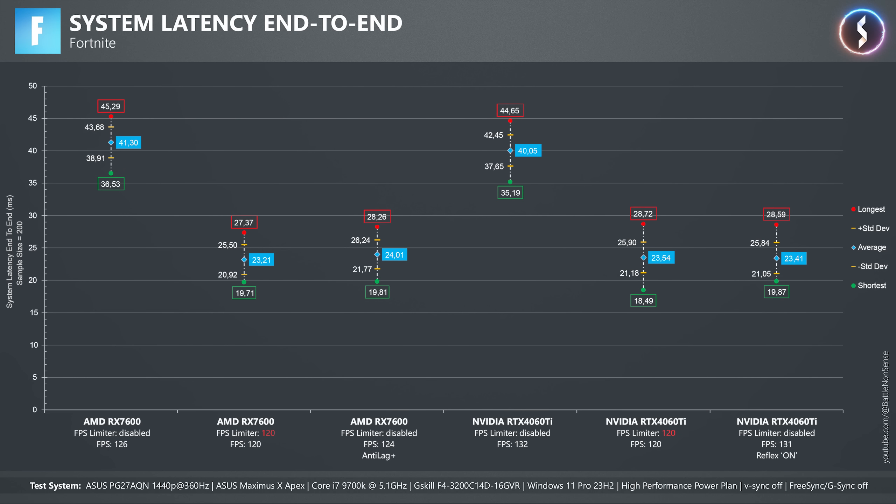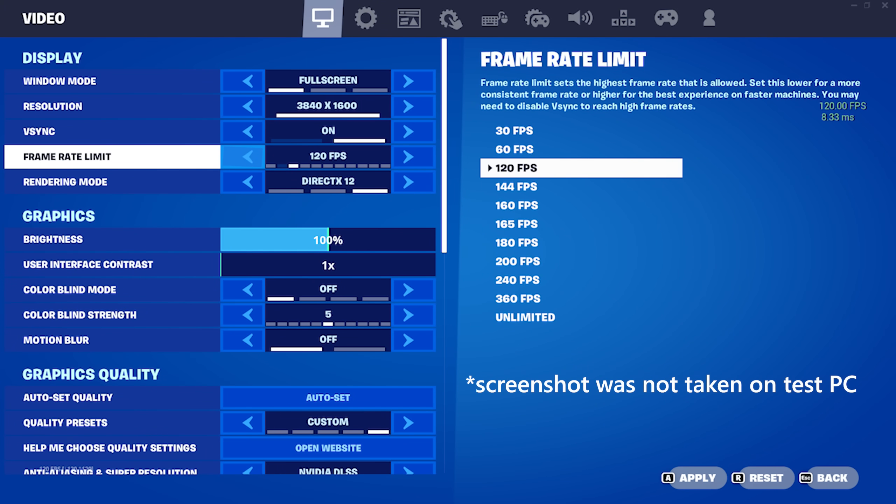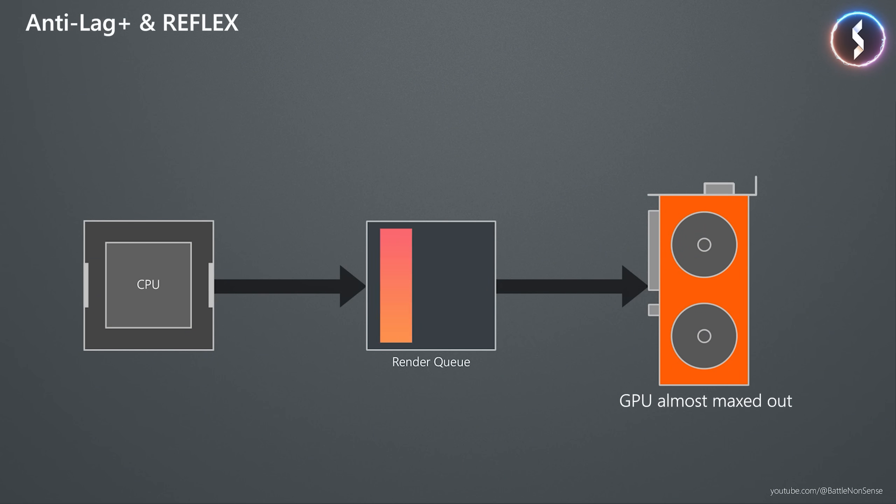Not every game comes with a built-in frame rate limiter, and those which do might only offer a few presets that reduce your frame rate significantly. More importantly, the frame rate limit set inside the game is static. If your PC cannot always maintain that frame rate, your graphics card will get maxed out occasionally, causing a sudden spike in system latency. You can think of both Anti-Lag Plus and Reflex as dynamic frame rate limiters, which constantly adjust the limit to operate your GPU on the razor's edge of almost being maxed out, maximizing frame rate while avoiding that system latency bump.